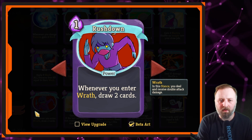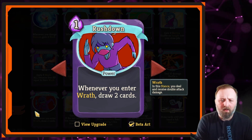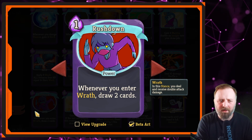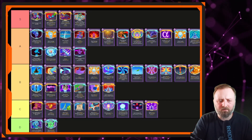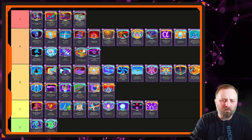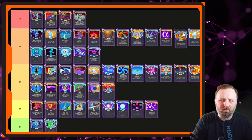Rush Down — whenever you enter Wrath, draw two cards. This is a good way to draw cards. If you're playing a Wrath deck with a couple of ways to get into Wrath, think about how many extra cards you're drawing — combined over many games it's going to be high up there. A tier. Low A tier. I'd pick one over Protect, over Mental Fortress. Above Empty Mind — they're both good ways to draw cards.